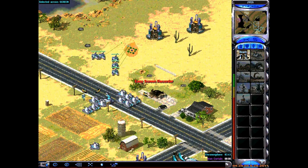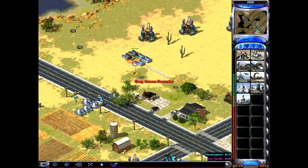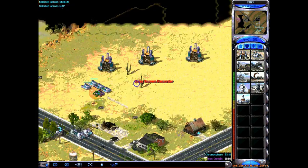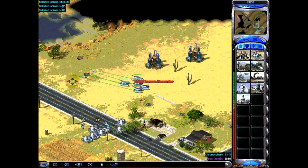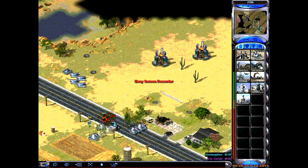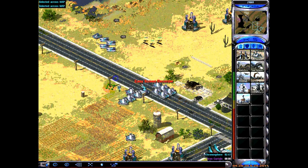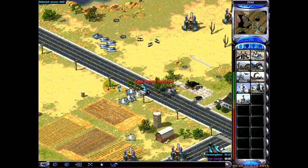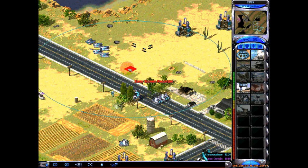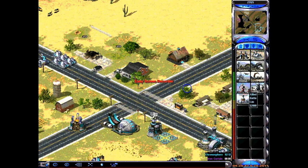T selects all the same unit type on screen. If you press TT, it selects everything on the map — so you can get all your Grizzly tanks from anywhere on the map just by clicking TT. The same works with dogs: TT for all dogs on the map, just T for local dogs visible on screen.